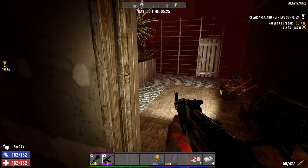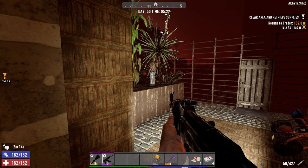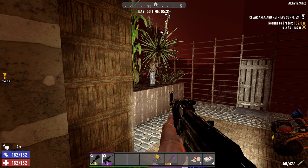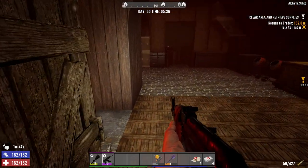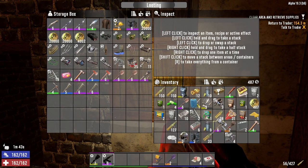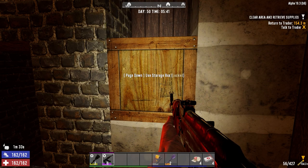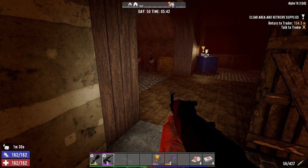Alright guys, I'm gonna end this episode here. I'm gonna get everything cleaned up, do the crops, and then tomorrow figure out what we're gonna do. We're gonna have to spend a bunch of time mining — I'll probably go down to the mine for the rest of tonight, grab as much iron as I can, hopefully find some nitrate down there. Tomorrow we'll go to the trader, turn this quest in, sell a whole bunch of stuff, see if he's got anything good. He restocks on day 50 I think, so we'll check out both traders and see what they have. If you enjoyed it, drop a like, subscribe, and drop any comments below. Until next time, we'll see you later.